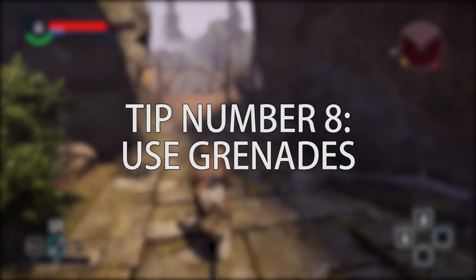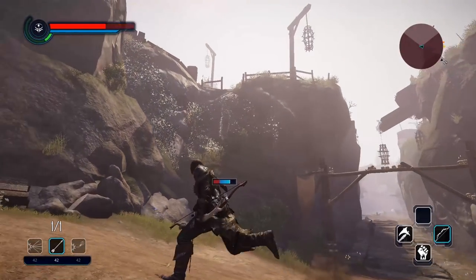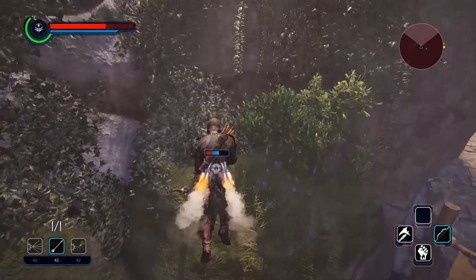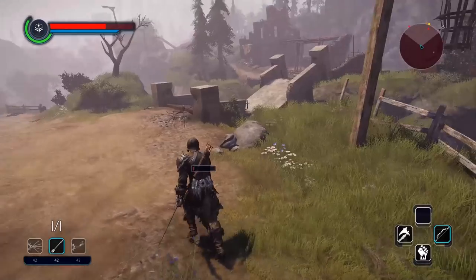Number 8: Use grenades. You'll find a lot of them lying around and you should not save them. When you equip them you can choose between 3 modes, but at the beginning the most useful mode is to explode on impact. Remember you can use them with the jetpack by pressing right click or the right trigger on the controller. Just don't blow yourself up.